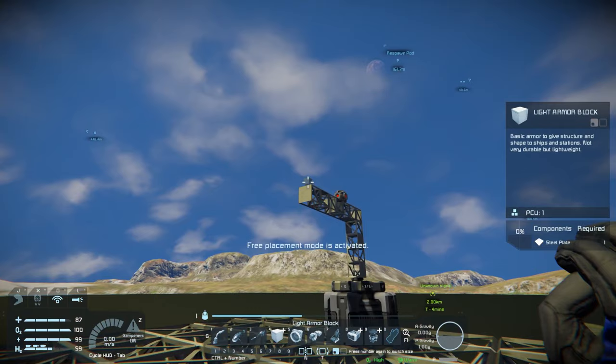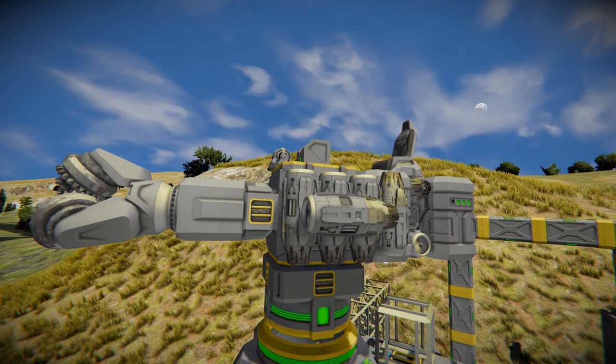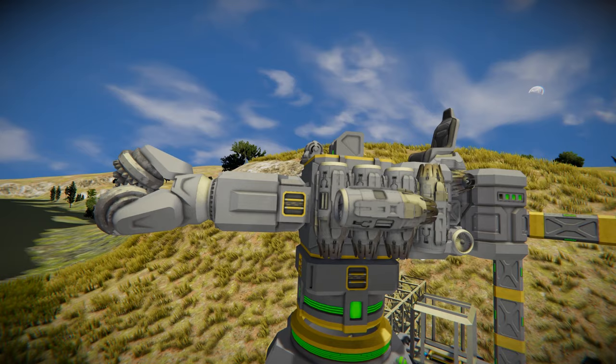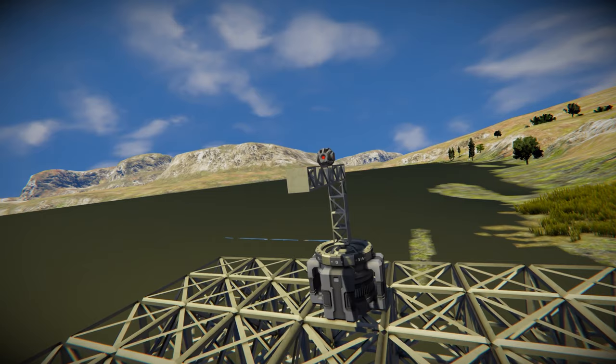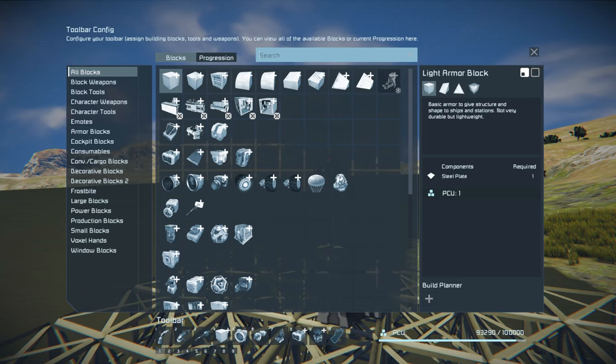We're going to start with a small grid vehicle, just like we did in the last episode, but instead of a forward-facing drill like on the last one we built, we're going to work on vertical drills — that way it's a lot easier to control and a lot easier to fly. The reason we didn't do this to start with is because it takes quite a few materials to do it this way. I recommend getting a smaller miner up first to get the materials you need for this one.